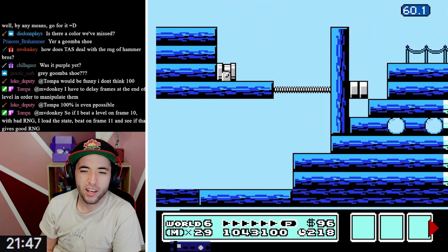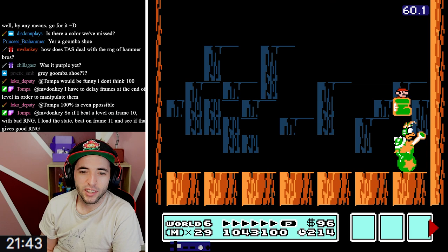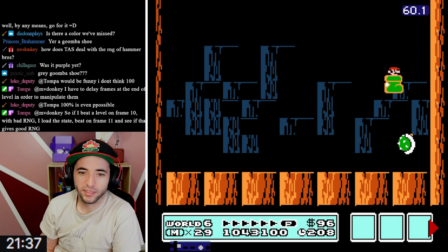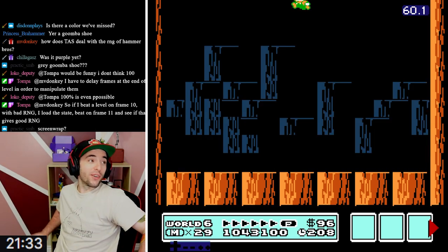All right, what color is this boss? It's like a green shell, so you're just going to get a green shoe. That color I've seen before. Yeah, you had to go fast there - you were running out of time. The moment we've all been waiting for - does Tompa 7-1 this?